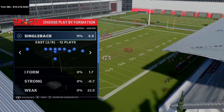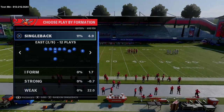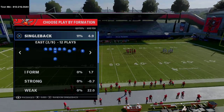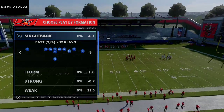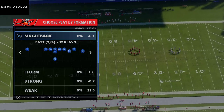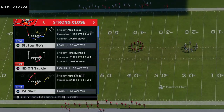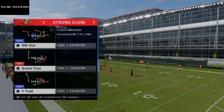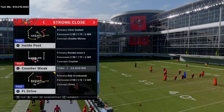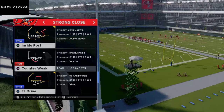Noah was running the strong close from the Las Vegas Raiders playbook. The same play can also be found in the West Coast playbook — I've been getting a lot of questions about that. What we're going to show you here comes from the strong close, and the play that Noah was using was FL Drive. Noah has a Titan apprentice on his Titan, so we're just going to break this down really quickly for you.